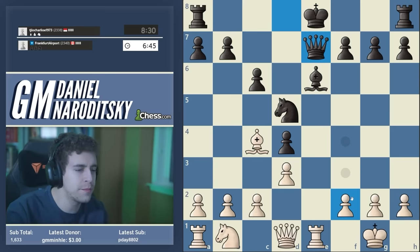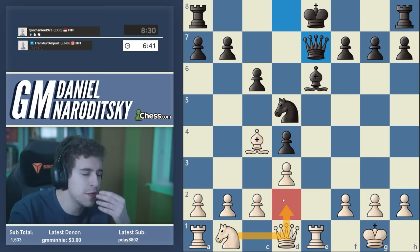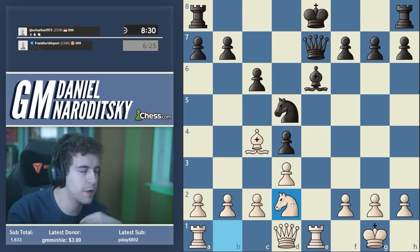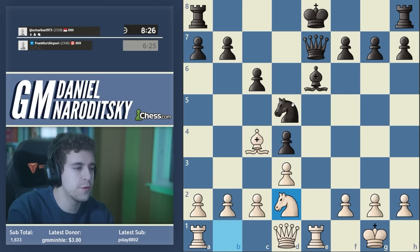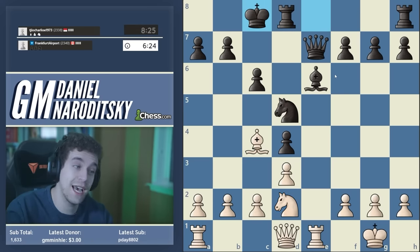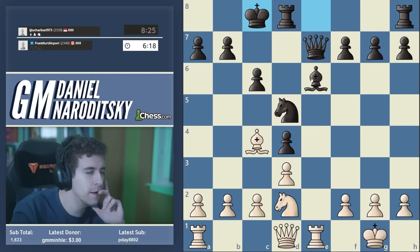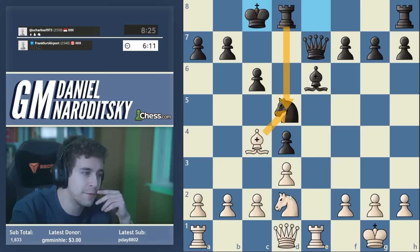The other option is to complete our development with knight d2. He castles queenside — I honestly didn't see that at all. It's an extremely risky move. Now it dawns on me that I should have taken on d5, because now Black will recapture with the rook. We kind of have to opt for plan B and pressure this pawn.